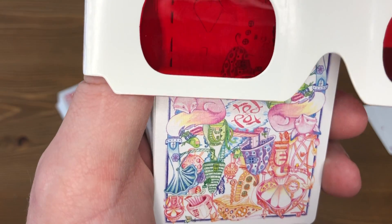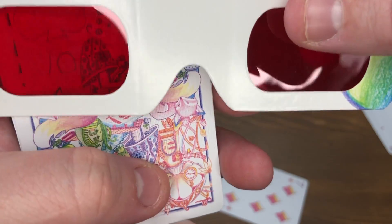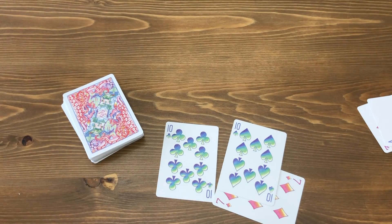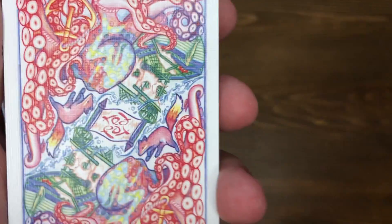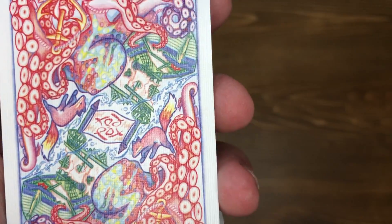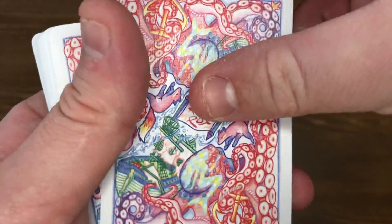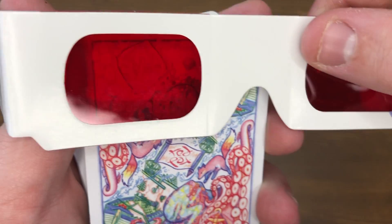This one is the seven of diamonds. Here's another one — 10 of spades. So this is the 1.0 — it's like an enchanted fairy tale, whimsical, fairy pixie theme. And then 2.0 has the underwater theme. You can decide which one you like better; both artworks are amazing.